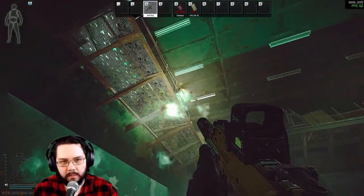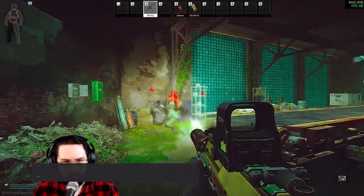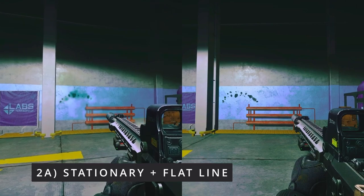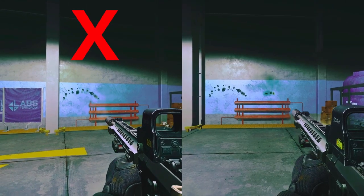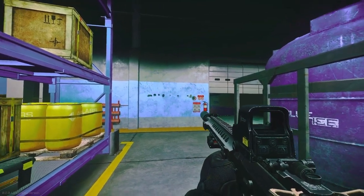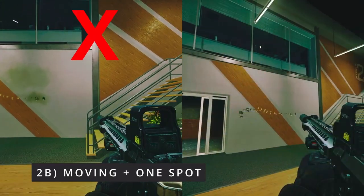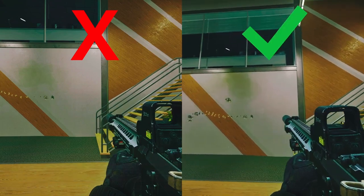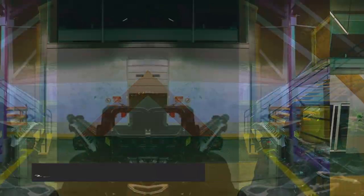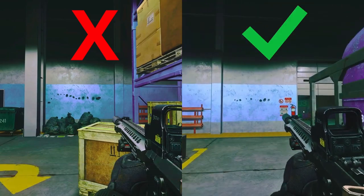Now you can accurately spray at stationary targets. However, in real raids, you and your enemies are often moving. The following exercises will help you practice tracking moving targets. While stationary, spray a flat line, then alternate the directions of your spray. While moving, spray at one spot and alternate the directions of your movement. Finally, while moving, spray a flat line and alternate the directions of both your spray and movement.